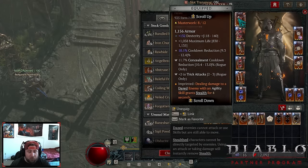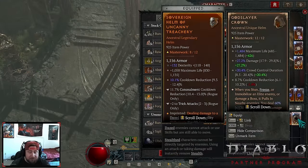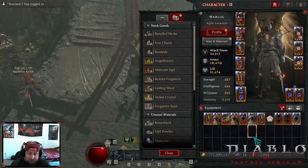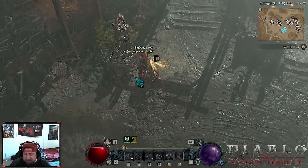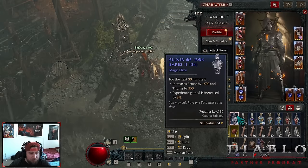For the helmet swap, if you don't want to do Uncanny Treachery you can do God Slayer or even Shako. God Slayer is actually pretty good. Alright, let's go showcase and do a Tier 100.